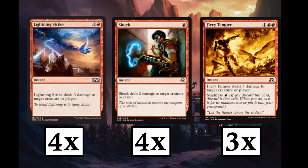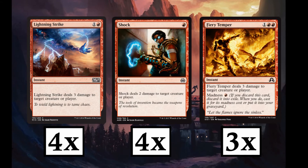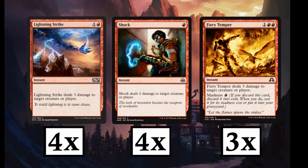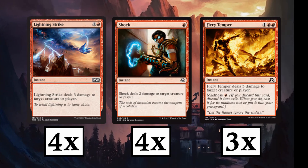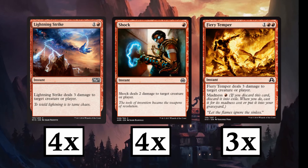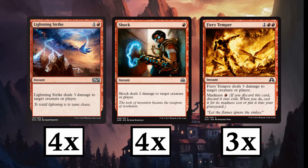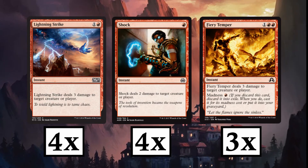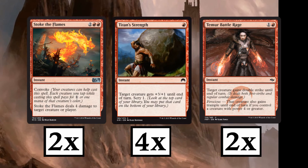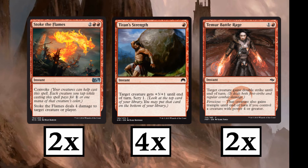Next up we have all our instant spells. We have lots of direct damage that can be used to either hit your opponent or take out their creatures. We start out with playsets of Lightning Strike and Shock, and 3 copies of Fiery Temper. These are all great cards that can deal damage to either the opponent or a creature. Fiery Temper also has the added bonus of Madness, so if you're discarding it, it only costs 1 mana to cast. To finish up our instants we have 2 copies of Stoke the Flames.